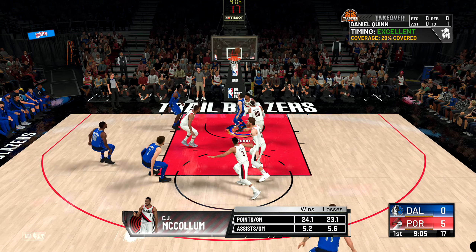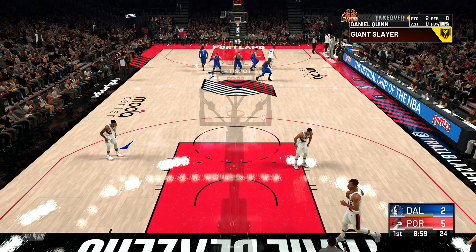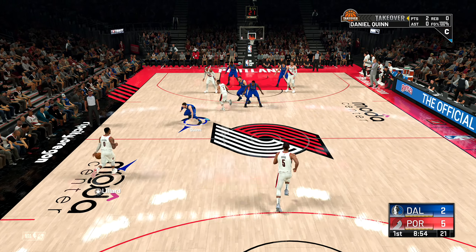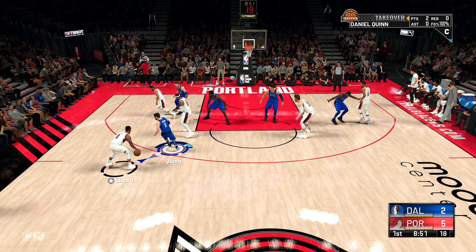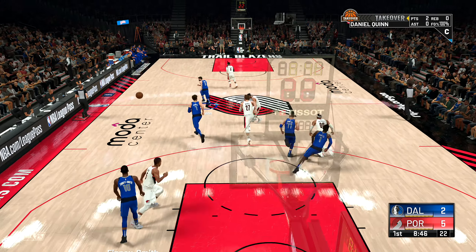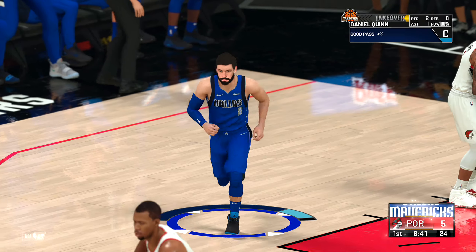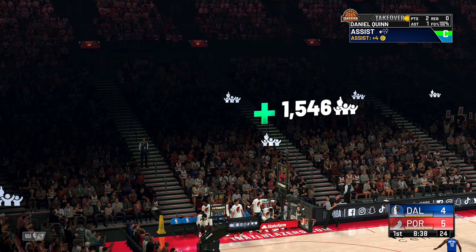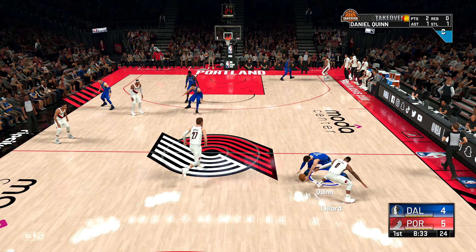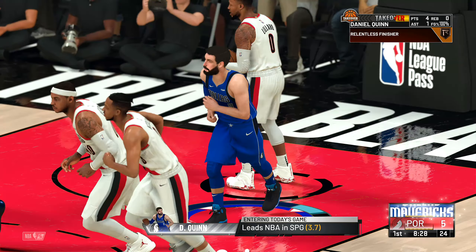Here's Junior — sweet little floater. That's when you need to read the situation and go to your floater game when necessary. And a deep three from Lillard — he can make those — but it's Finney Smith with the rebound and here we go fast break, Junior's got it. Oh, that's a difficult thing to do. And it's the Trailblazers with the ball — stripped him. Finish, beautiful, let's go.